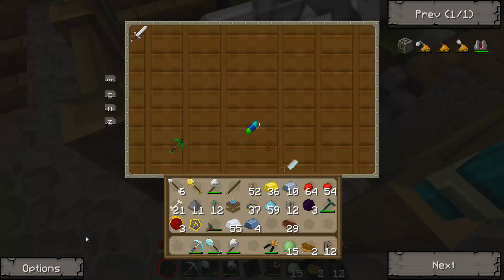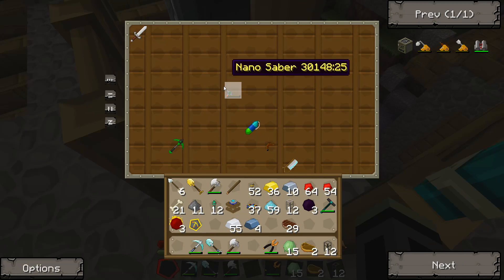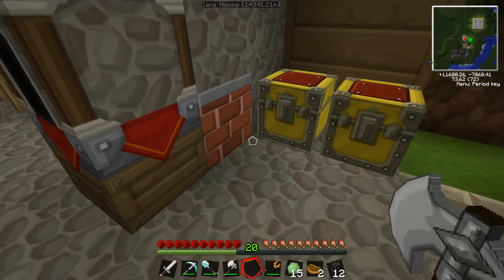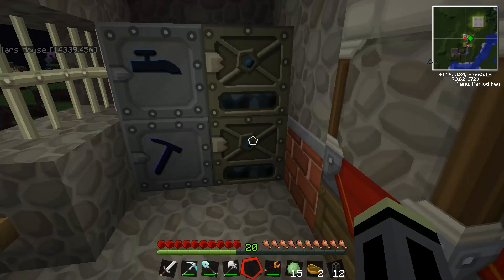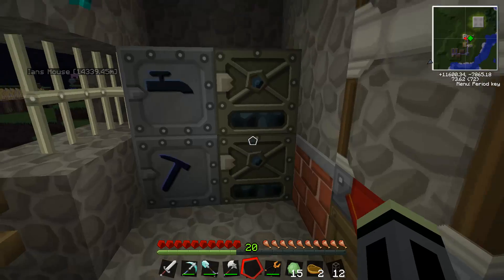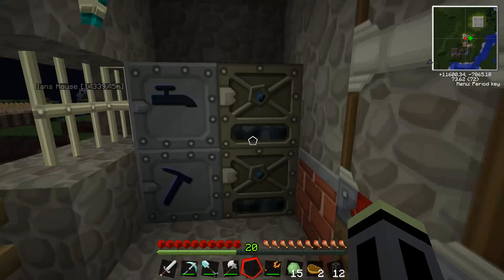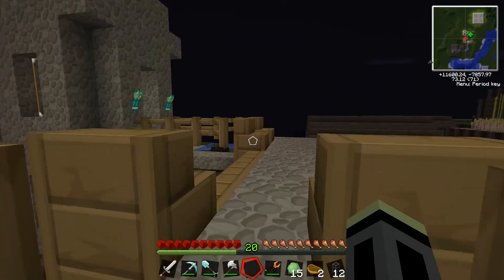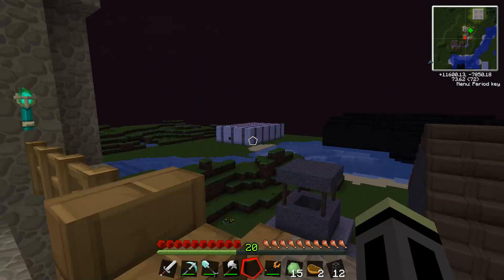I was given the sword, but it sucks, so I don't want it. Just throw it in there. So first we're going to have to make a macerator and an electric furnace, because I want to keep these ones in the main base until I am able to move everything over to that base.